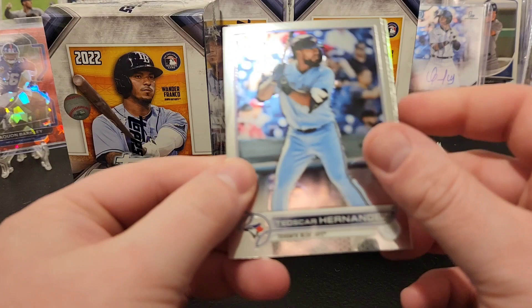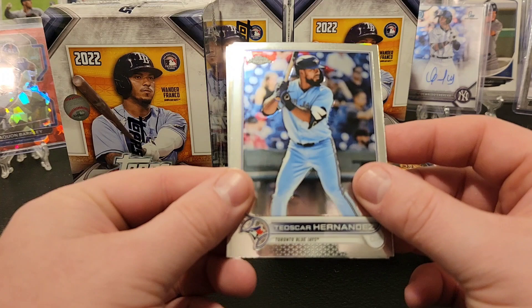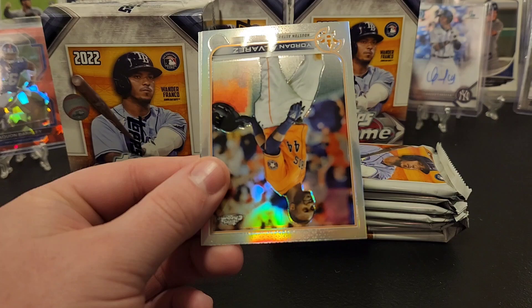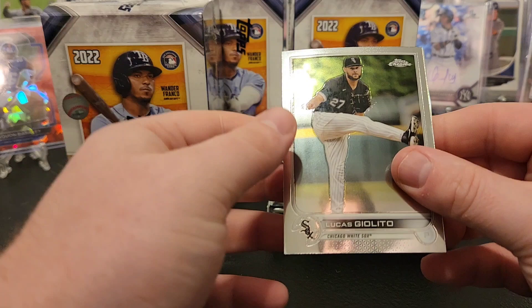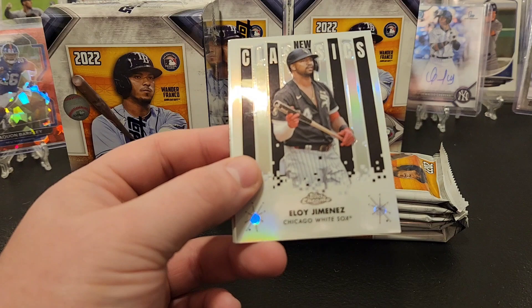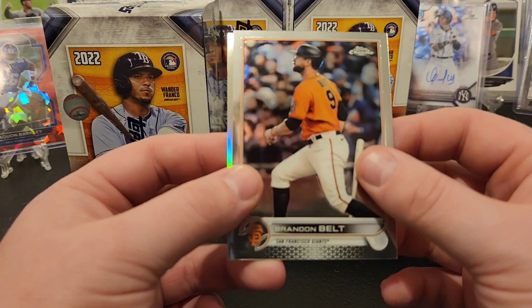Really hoping for a Judge - part of the heart of the city. They don't even know if the heart of the city cards are in here, I think they are. Got Teo Skar - camera again does not want to focus. Reed Detmers. Got a refractor Yordan - not a bad one. And Willie Castro. Lucas Giolito, Andre Jackson. Got a new classics Eloy Jimenez, Brandon Belt, and a John Gray sepia.